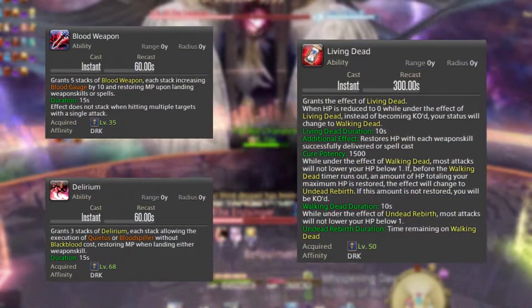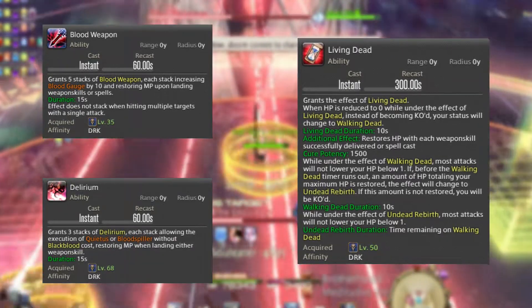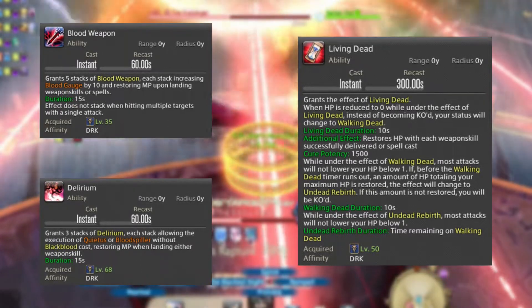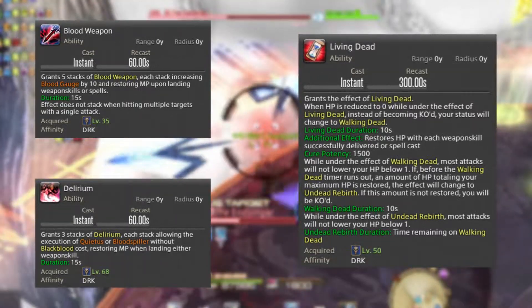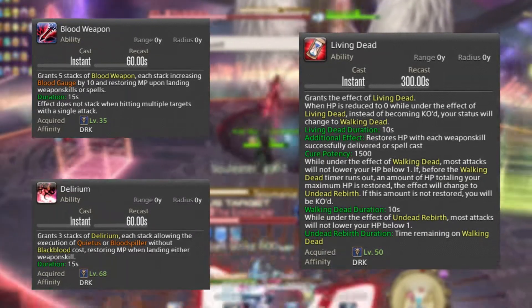Now that we've gone over the GCDs and off-GCDs, let's take a look at the abilities and mitigations that Dark Knight has, starting with Blood Weapon. It gives you 5 charges: each GCD under Blood Weapon will restore MP and give you 10 extra Blood Gauge per charge. We then have Delirium, which gives you 3 charges and enables the use of Blood Spiller and Quietus without the cost of Blood Gauge. Charges last for 15 seconds and it has a cooldown of 60 seconds.